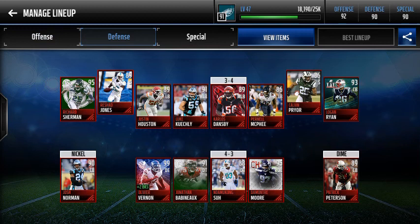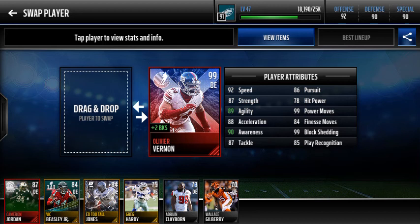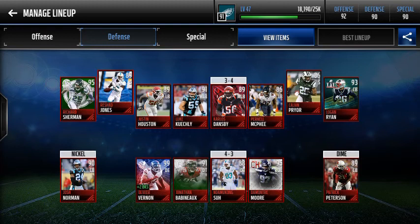Here's the defense. If you didn't see my awesome Independence pack opening, I ended up pulling this 98 overall Vernon Davis. He's boosted to 99 from all the boosts from other players, just like the Jordan Howard we just put in our team, and from the Patrick Tamarco and Tyler Eifert.